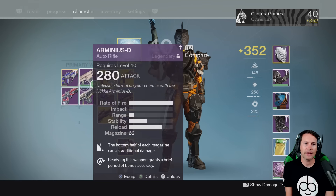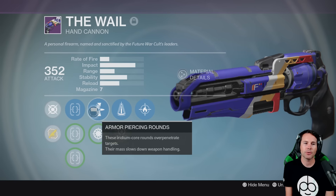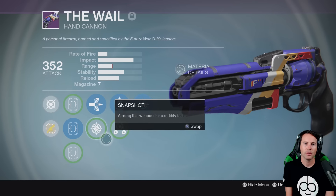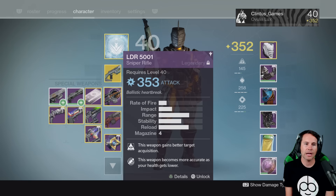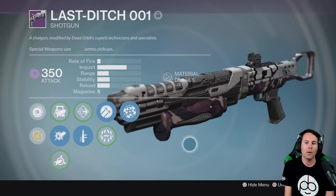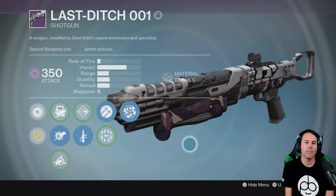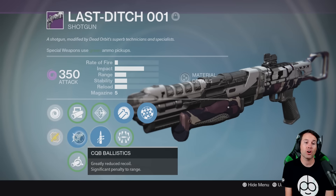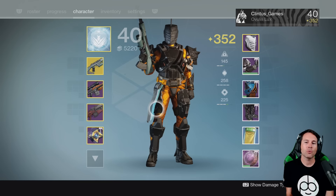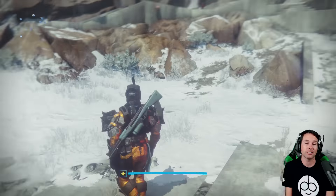New guns I got today: I got this hand cannon from Future War Cult called The Whale. It's got Firefly, Perfect Balance, Armor-Piercing Rounds, True Shot, and Shearshot — I'm going to go with Shearshot. That's really the only new gun I got today. Oh, and this shotgun — the Dead Orbit vendor shotgun, you guys, is a god roll PVP shotgun. Go buy it. Rangefinder, Hammerforged, Quickdraw, CQB Ballistics. Everyone from Bungie or the guys who went to play with Bungie said that's the best shotgun you can buy right now.